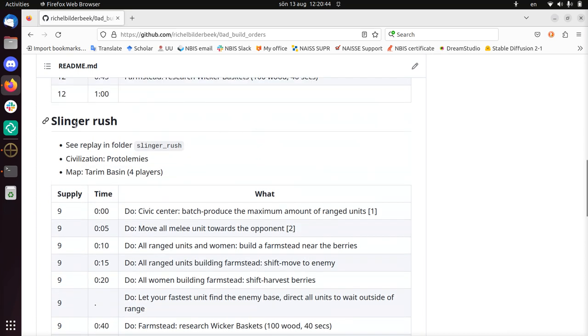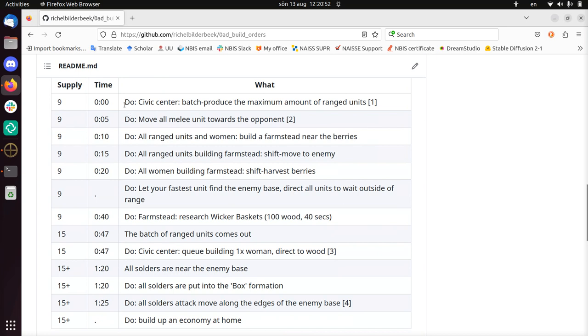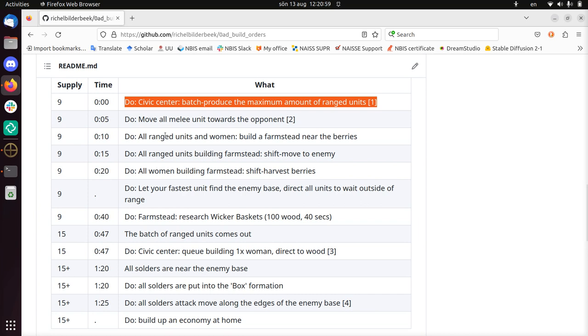The idea is to get Slingers out quickly, or any ranged unit, and take out the opponent before things happen. So the build order is basically: first batch produce the maximum amount of ranged units, move your slow units toward the enemy, gather up all your offensive units, take down the enemy, while in the back building up your economy.